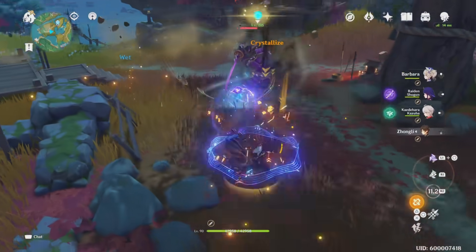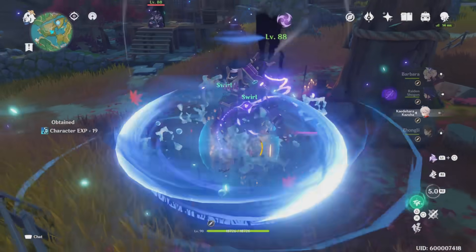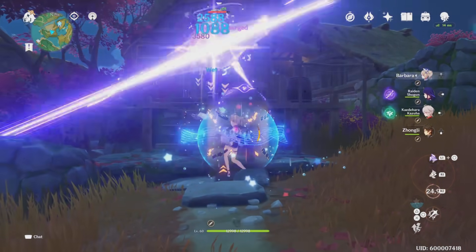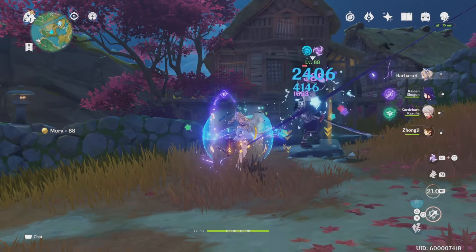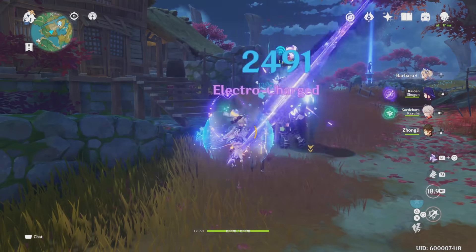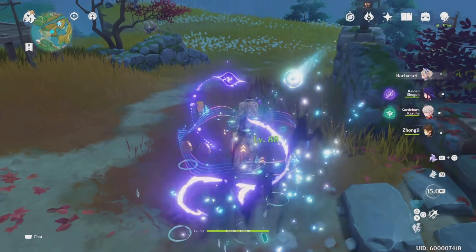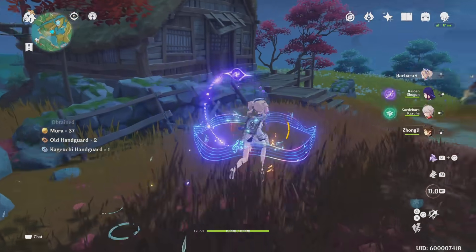The main difference between this Kokomi and the one you can actually summon is this Kokomi is going to crit. That's basically the main difference. Coco Barbara is just an absolute beast of a unit, and I know everyone's really excited to summon for her. Whenever you're building her, you definitely don't want to do a build like this. This build is definitely sub-optimal. You mostly just want to stack HP, attack, and ER. You don't really want to worry about crit rate or crit damage. This build I have on her right now is going to be useless for whenever you actually summon your Kokomi.